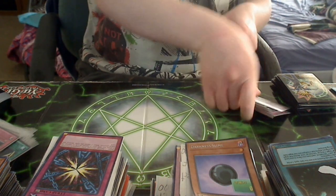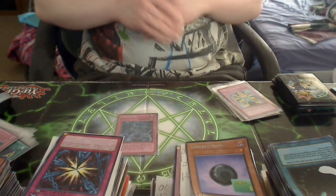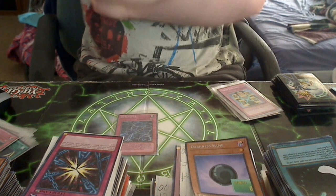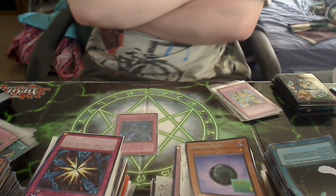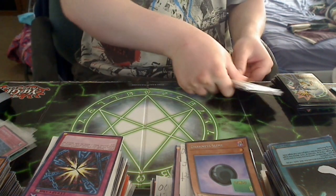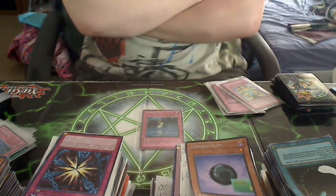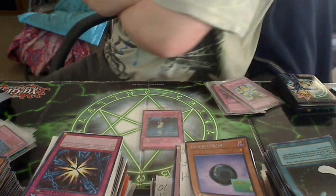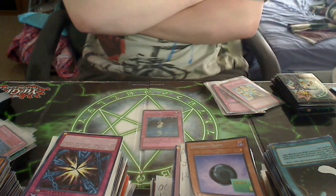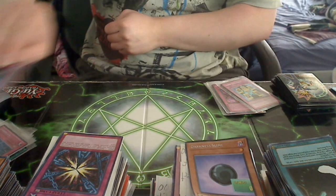Now we get to the meat of the deck. Darkness 1: when you activate Zero and Infinity and activate this card, it allows you to destroy one card your opponent controls. Darkness 2: when you activate this between Zero and Infinity, you can select one monster you control and it gains 1,000 attack for each face-up Darkness field spell. If you activate all three, it'll gain 3,000 attack, which is really gruesome.